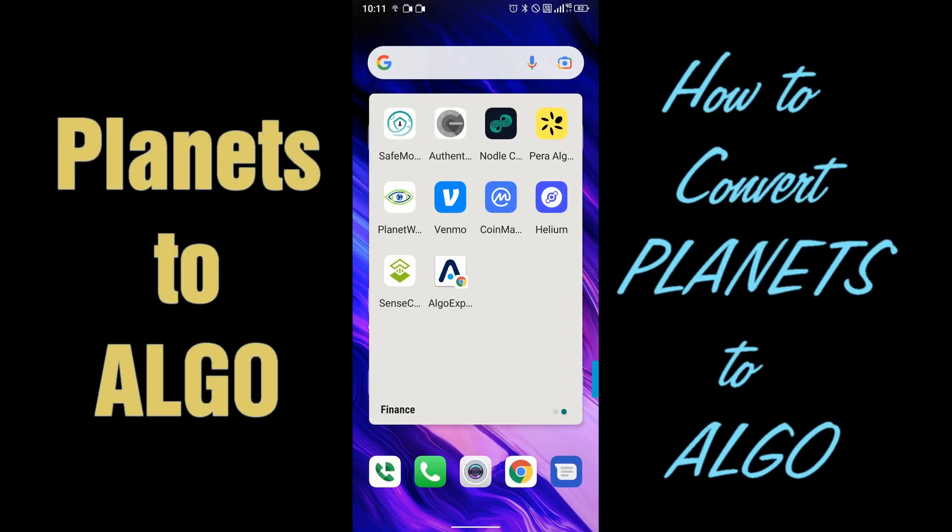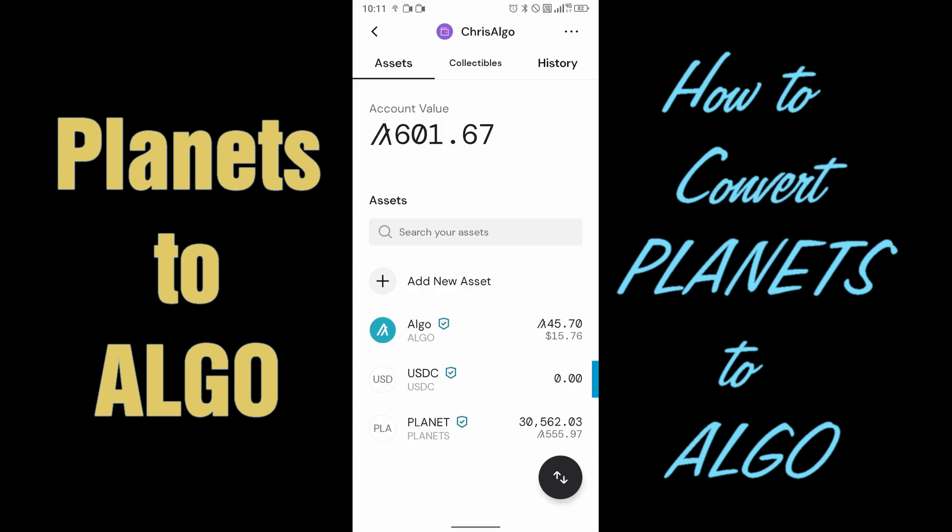Hello everyone. For today's video, I'm going to show you how to convert your planet tokens into Algorand. I have all my planet tokens in my Para wallet, so I'm going to go ahead and open that. As you can see right now, I have about 30,562 planets, and I can convert that to about 555 Algorand.